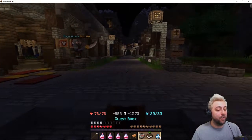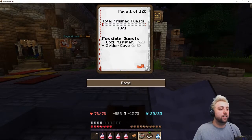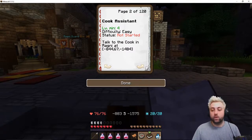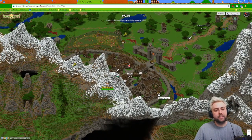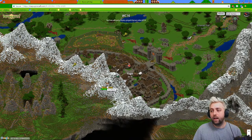Fantastic. So our next quest, if you guys haven't read down there already, it is gonna be Cook Assistant. That is going to start at negative 844, negative 1484, in case you guys want to see the map. Here is the map of Ragni. Cook Assistant is gonna be down here. We're gonna go through the armor merchant area and then kind of go into the town until we find that Cook Assistant.